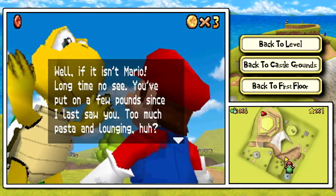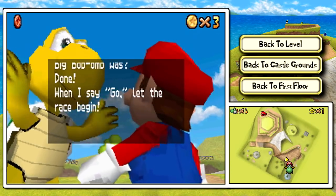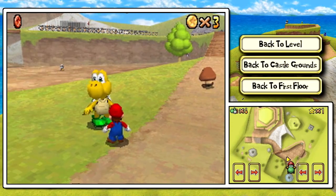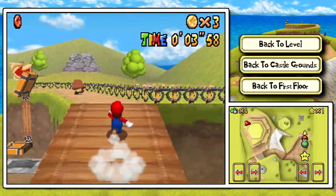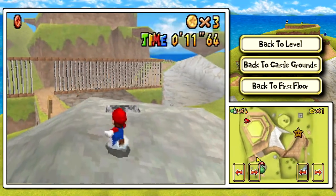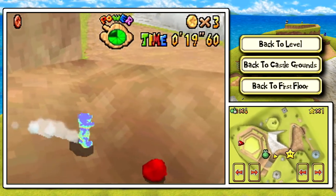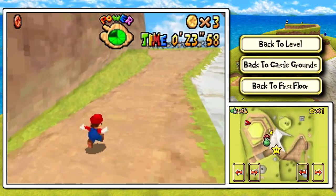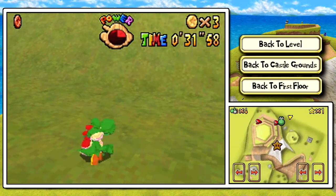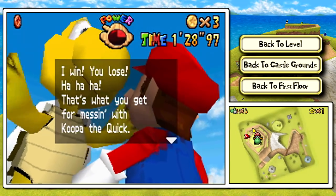Let's go ahead and talk to Koopa the Quick. 'Well, if it isn't Mario! Long time no see. You put on a few pounds since I last saw you. Too much pasta and lounging, huh? How about I race to the mountaintop? When I say go, let the race begin. Ready? Go!' While racing with Koopa the Quick, I'm going to be showing some shortcuts. Heading into this patch of flowers, you can teleport over to another patch — this is not against the rules. However, hopping into a cannon at any time is against the rules. Long story short, I lost to Koopa the Quick.